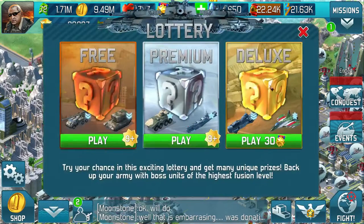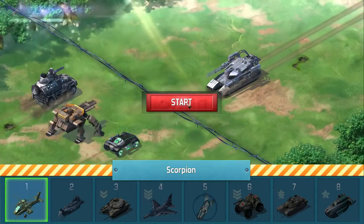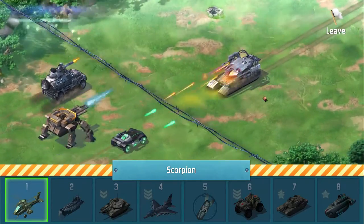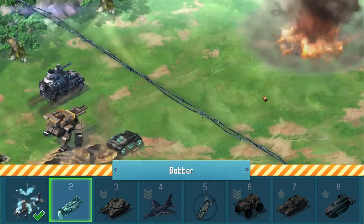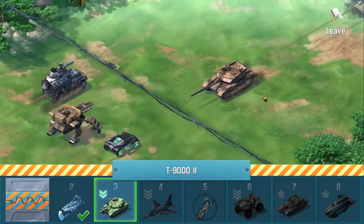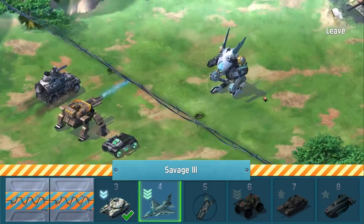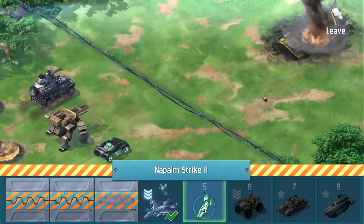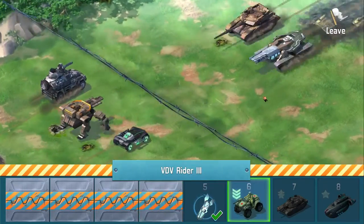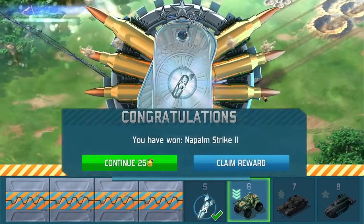Okay, let's look at our second one. We've got the Rhino, the Avenger, the Zeus — against... I can't remember the name of that one. We're fighting for a Scorpion. Bobber — nice unit, level 1. A T9000 too. I remember when you could buy them just for hearts — I think it was 2,000 hearts — and it always appeared on the left-hand side of the shop, so easy to find. Still good. A Napalm 2.